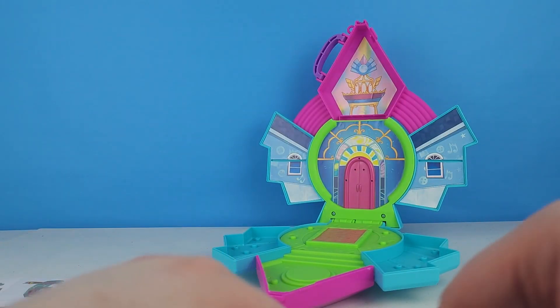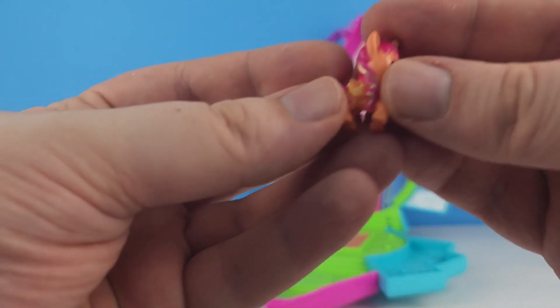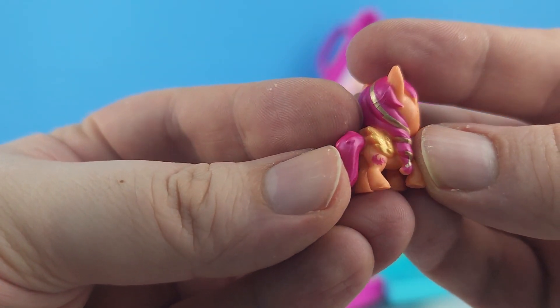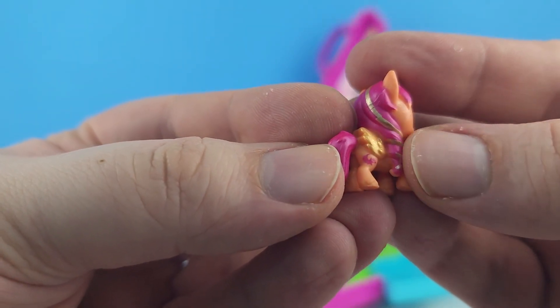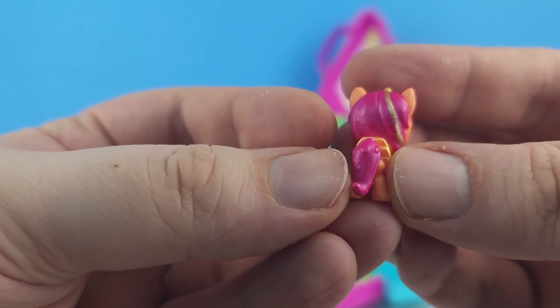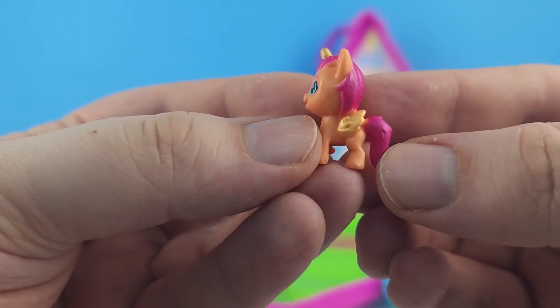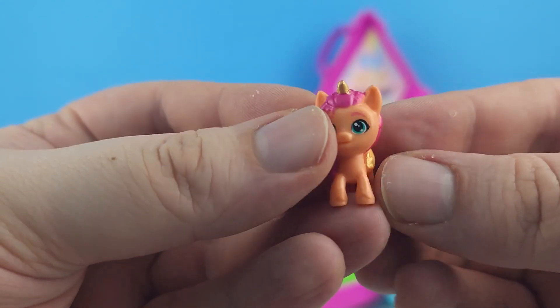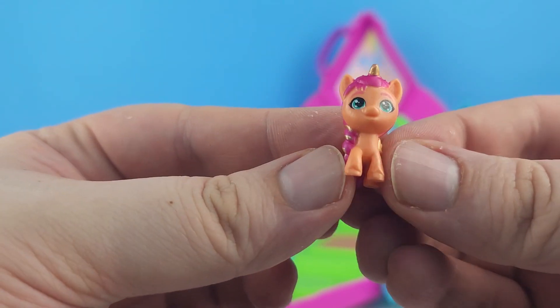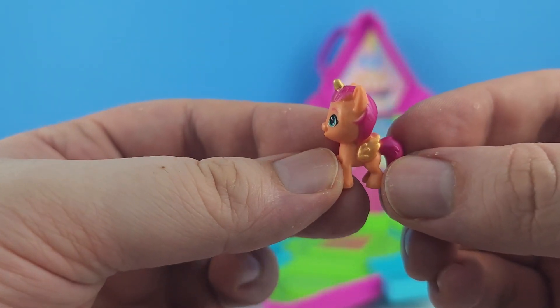We did get four ponies with this one. We get Alicorn Sunny with this one — she's got the gold in her hair and gold wings. Her cutie mark is one color, and her wonderful golden horn. So, so stinking cute. These little ones — I love these little ones.